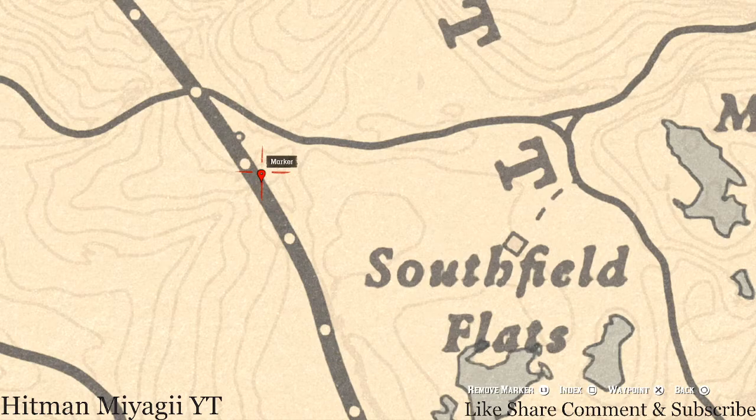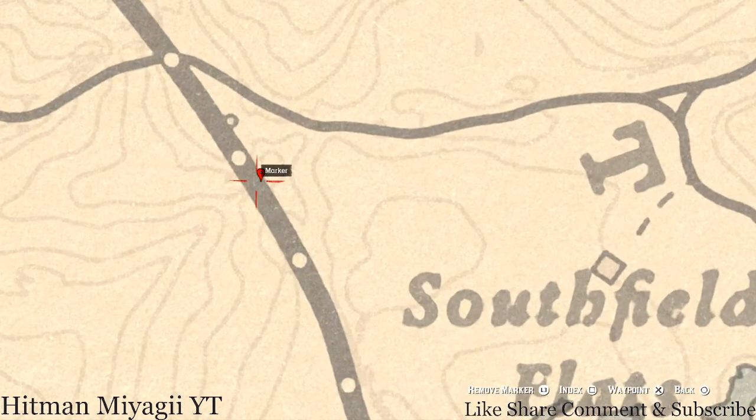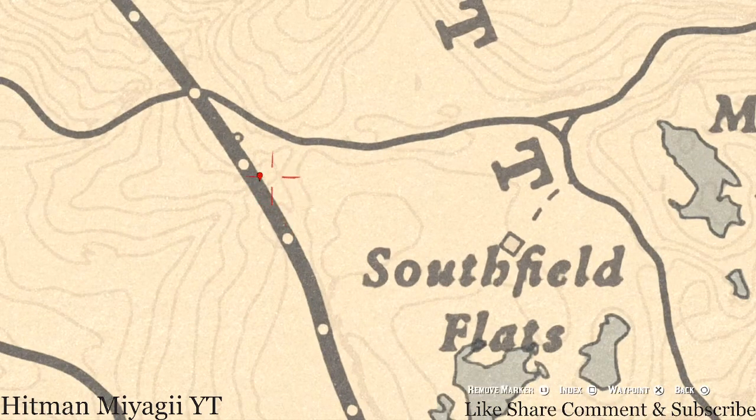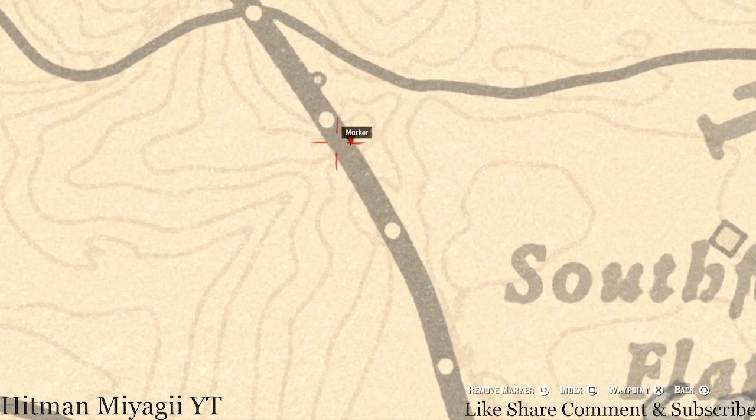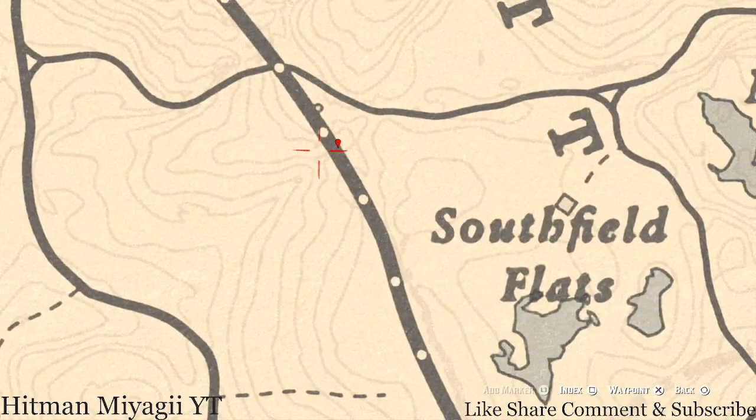At the last marker you'll get a random coin — coins and fossils are all randomized, as are most lost jewelry, arrowheads, and fossils. Come underneath the bridge with your metal detector, almost directly in the middle, and that's what you'll dig up. Pay attention to the lines on the map to pinpoint the exact spot.